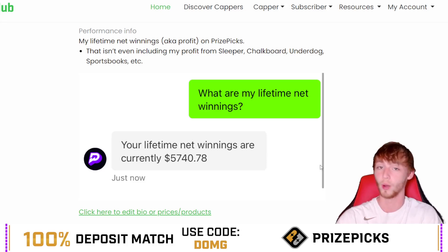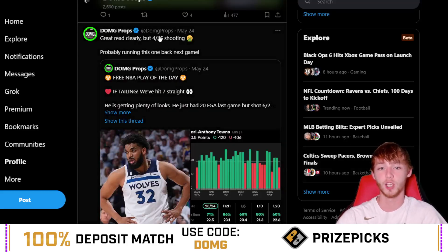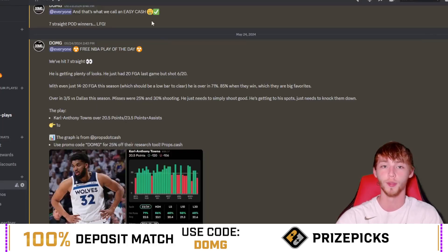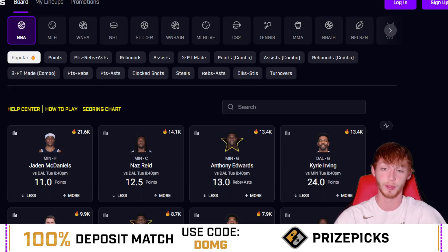You can see right here just the straight-up dollar amount net winnings from Prize Picks. Also, if you want some more free plays, check me out on Twitter at DMG Props, or if you don't have Twitter join the free Discord. If I have a play of the day that I absolutely love, I post it on Twitter or in the Discord. We've hit seven of our last eight. With that being said, let's get to the free plays — play responsibly, natural risk, leave a like and subscribe, and most importantly have those post notifications turned on so you don't miss future uploads.